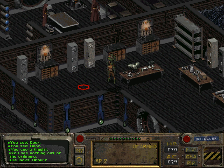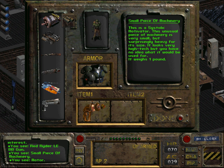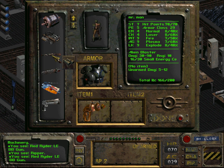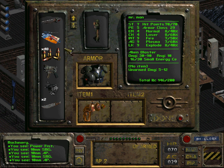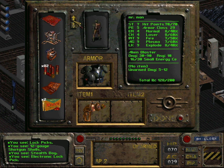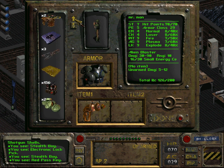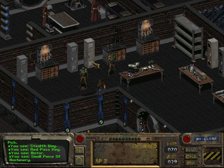One thing that is slightly annoying about the power armor is that it weighs a lot. Therefore what we want to do is drop basically all the heavy items. Strangely enough I cannot drop the motor that we picked up last time - ah, now it worked. Now let us talk to the guy.